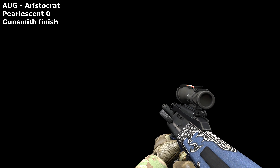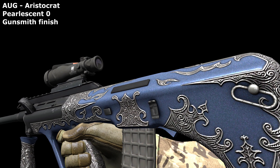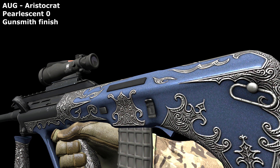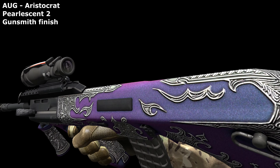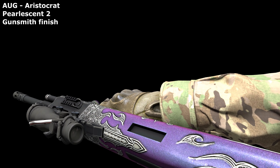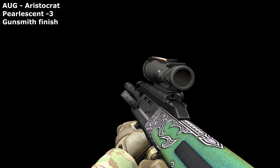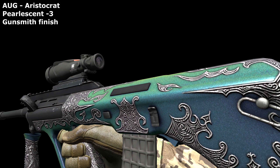This AUG uses the same gunsmith finish as the MP5, but mimics an entirely different material and the pearlescent effect reflects this. A value of just 2 was enough to shift it into the purple, but thankfully not in a horrible way. Still, I wanted to see what it did the other way, and negative 3 made it a pleasant greenish blue. I'm happy I finally got the effect to look nice, after having butchered so many.